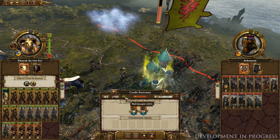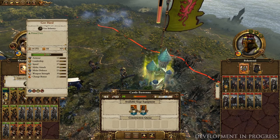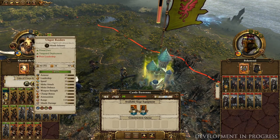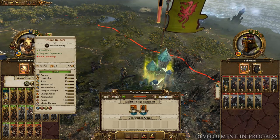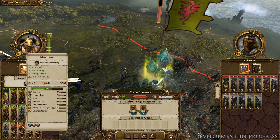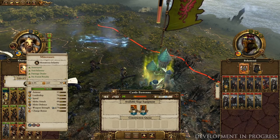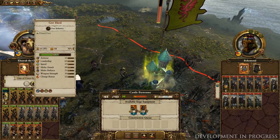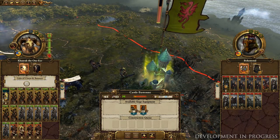We've got a low to mid-tier army composition going on here, consisting of Khazrak himself, plus a handful of axe-wielding Goreherds, bow-toting Ungors who also get Vanguard deployment, and my personal favourite units in the Beastmen roster - Minotaurs. These thundering monstrous infantry barrel along at great pace, and along with their high mass they knock packs of smaller units flying.